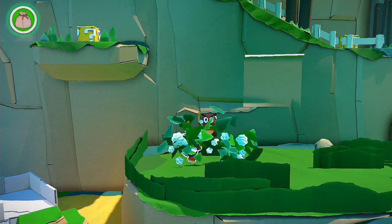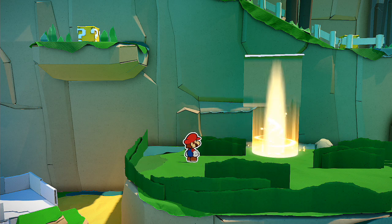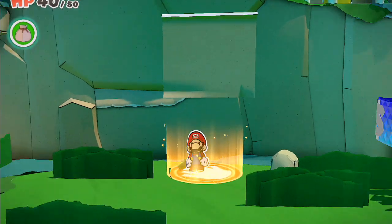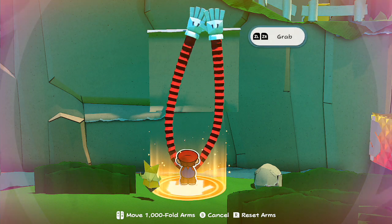See, the bush moved. So you're going to go ahead and smash that bush, and then you're going to beat that Goomba. It will release a hand, and then you're going to take that hand.